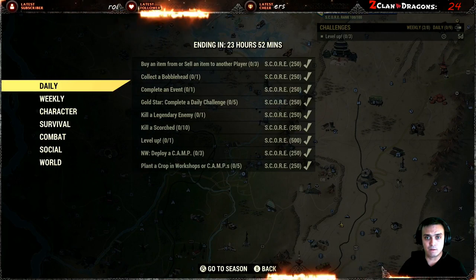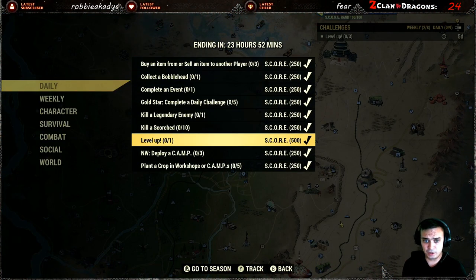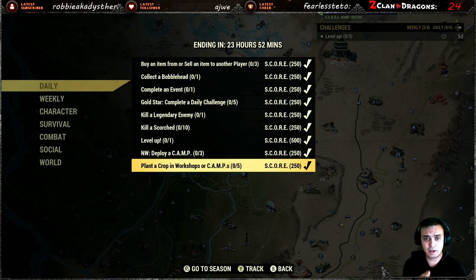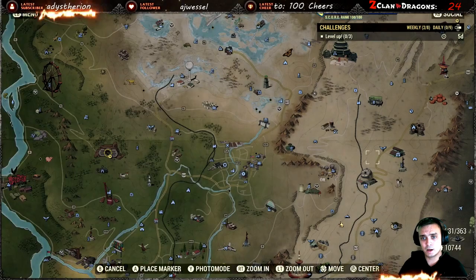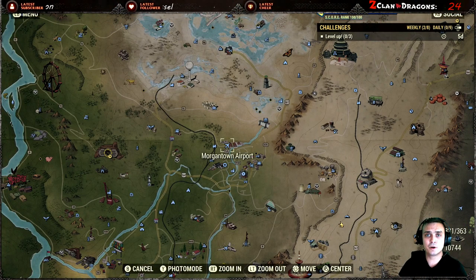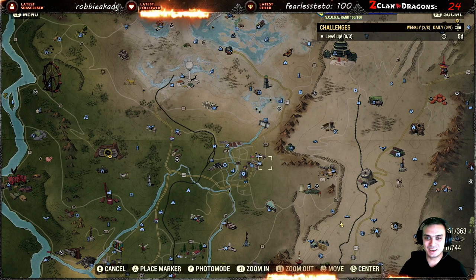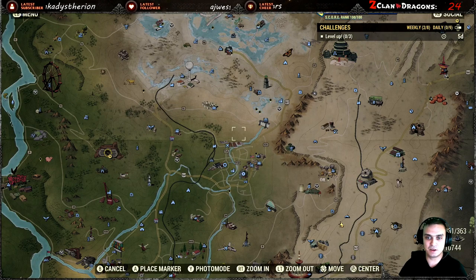Level up — all you gotta do is level up. For Scorched, the best place for lower levels would be the Morgantown Airport — there's a whole bunch of them. Just go there and you'll get it done. Or, Morgantown High School. But if they're all dead, maybe server hop. This is the best area to find Scorched.